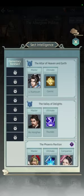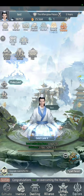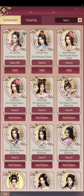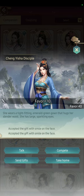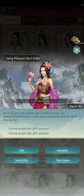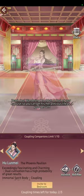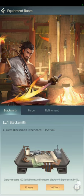In Sect Intelligence you can see all sects and their Ultimates and Companions. One more thing about Companions: once you get one you can visit them and send gifts — the gifts are Treasure Caskets from inventory. You need 100 Favors to take them home, then you can couple and ascend them as Servants. Now in Equipment I'm doing the ads for free experience — going for the 100 Years option.